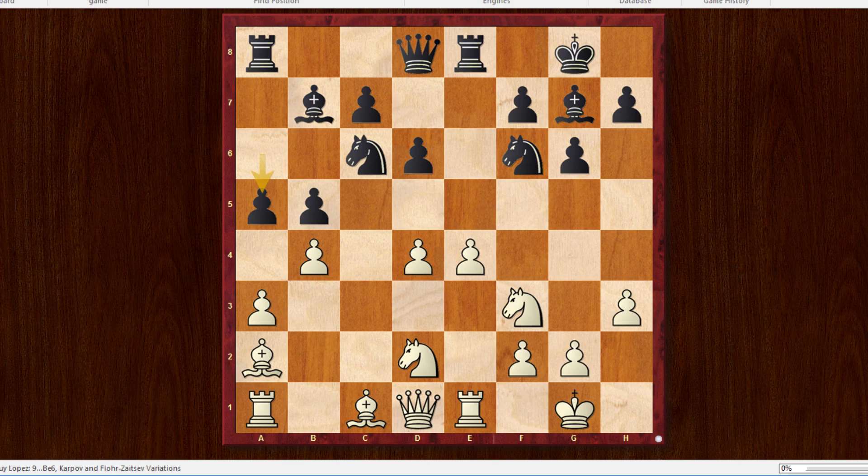In this position, White has tried Ng5 and Qb3 in multiple games. In this game, Topolov played the novelty Rook to b1 — I thought this was a really interesting move. So after Axb4, d5 — he advances his ideal pawn center. His goal is to take back on b4 with the rook, which was quite an interesting plan.